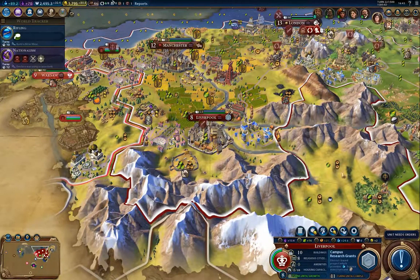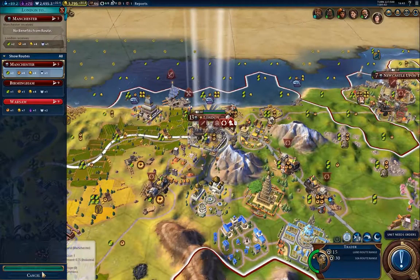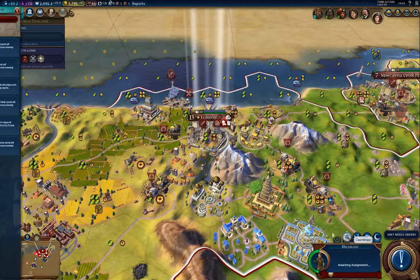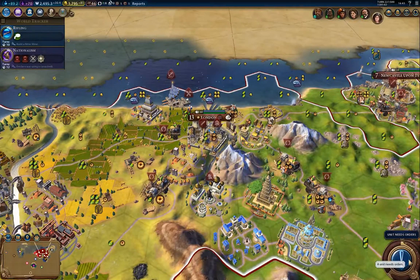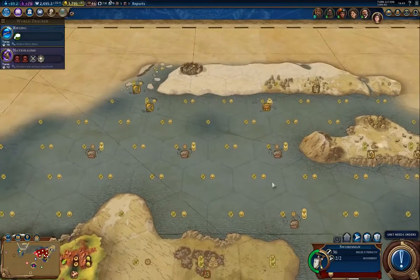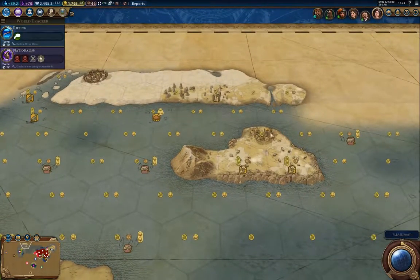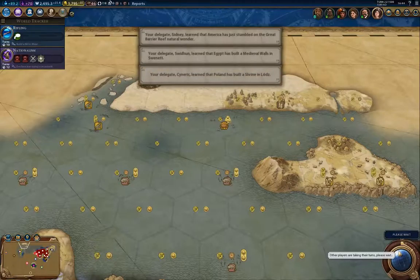I'm going to do campus research there because I don't have much else doing. I need to reassign my spy. Now I can send this one up here because I want to clear that. The Sea Dog should be able to clear the barbarian camps.